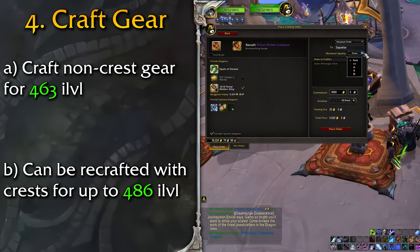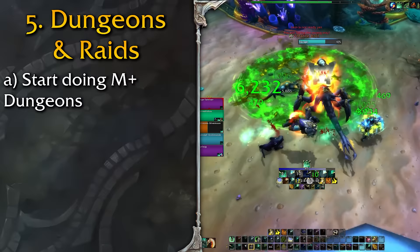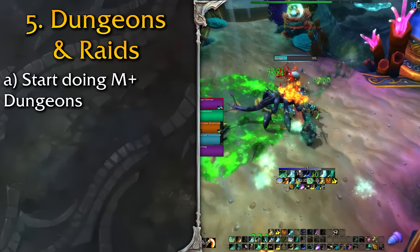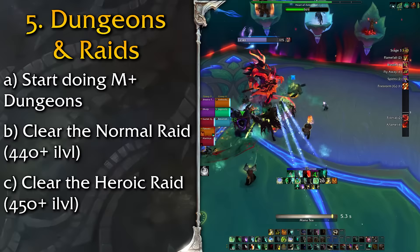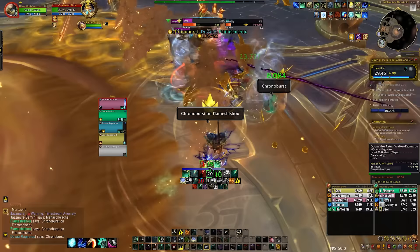Getting four-set bonus with catalyst charges to spare will also help. I mentioned crafting gear before that can reach 486 item level, but if you don't have the aspect crest yet, you can still use the sparks you've looted by now to craft 463 item level gear, which can easily be recrafted into higher item level gear gradually when you get crests for the power boost with minimal cost. At this point you can start doing Mythic Plus dungeons at your leisure. If you can do 18s, great — but just focus on the level you're comfortable at and do as many as you can. They will reward you with better and better crests to increase the item level of your existing gear, making it easier to eventually get into those 18s. At any point you feel comfortable, hop into the normal raid, which can easily be done with 440 item level gear, or tackle heroic with 450.